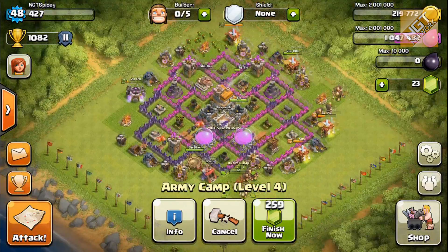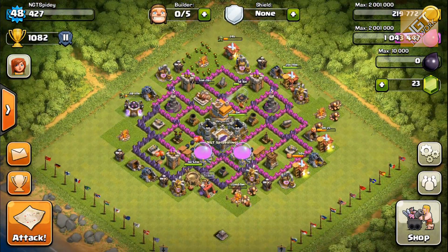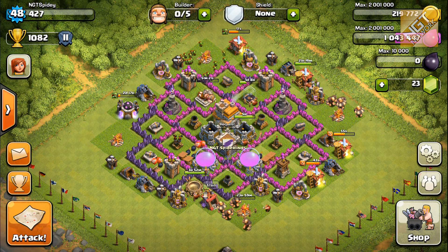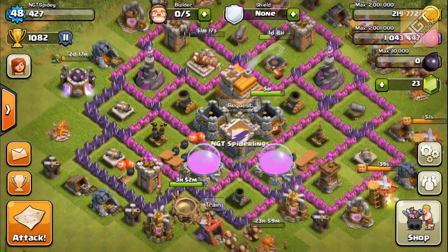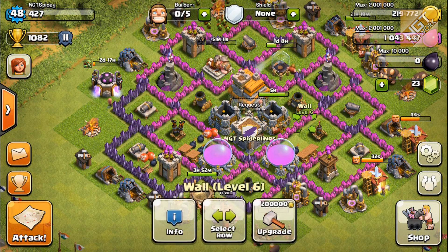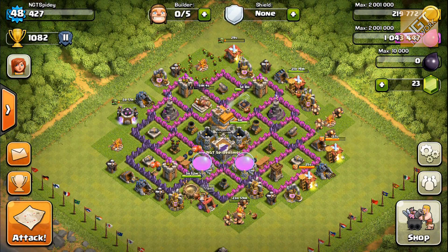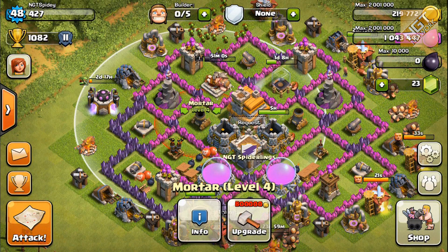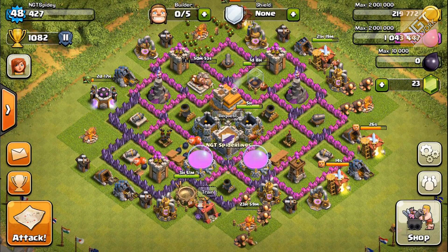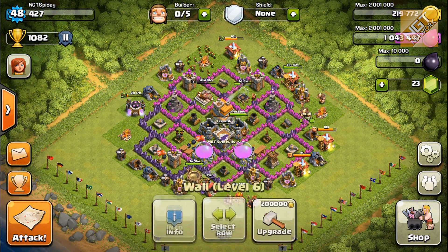We're going to send the builder to upgrade the army camp. That takes one day, so he'll be available again tomorrow and I'll have five additional army slots. I've got a solid outline for the left side of my base. If I keep getting attacked along the left side, I'll probably end up reinforcing the interior walls there prior to reinforcing the rest of the exterior — that's strictly based on where I keep getting attacked from. They're always going after that air defense, and I'm almost considering swapping the mortar with the air defense to keep it more protected.